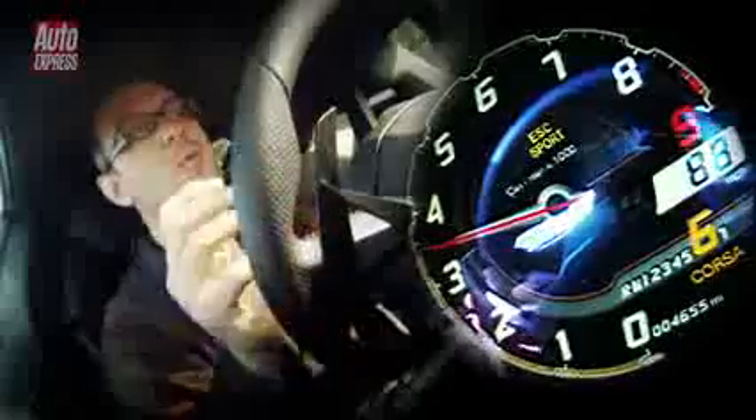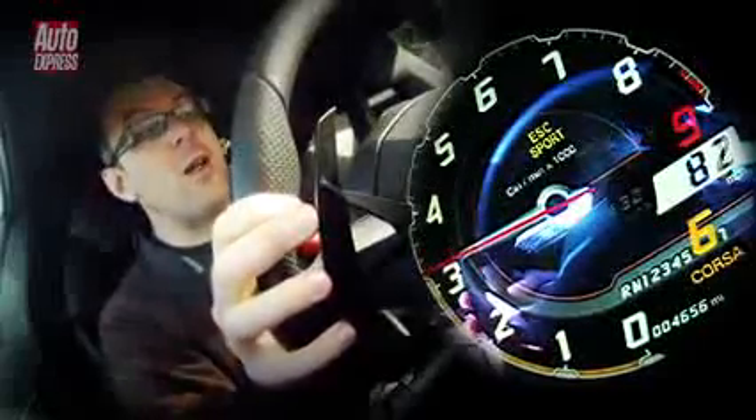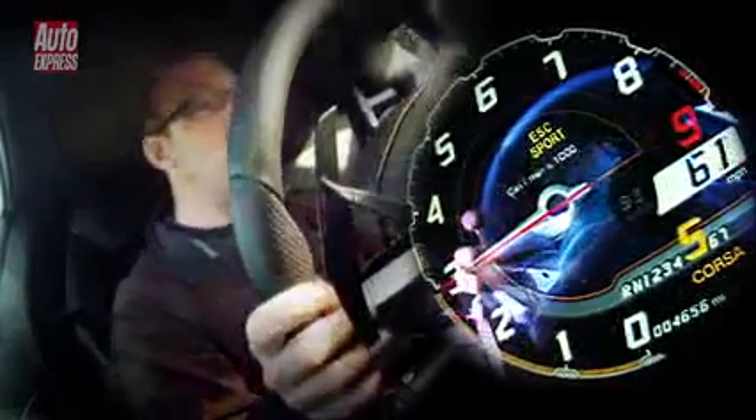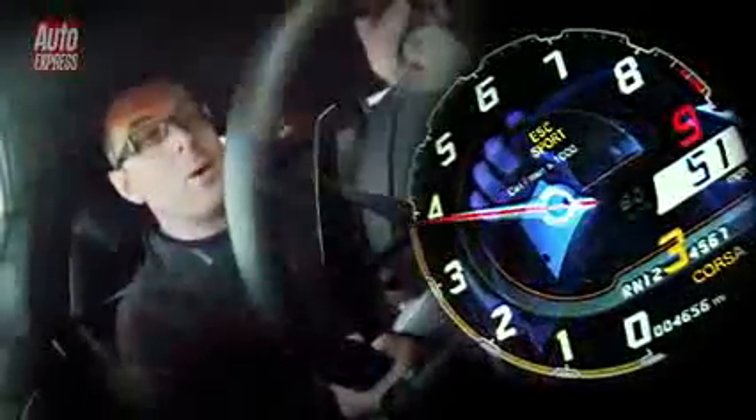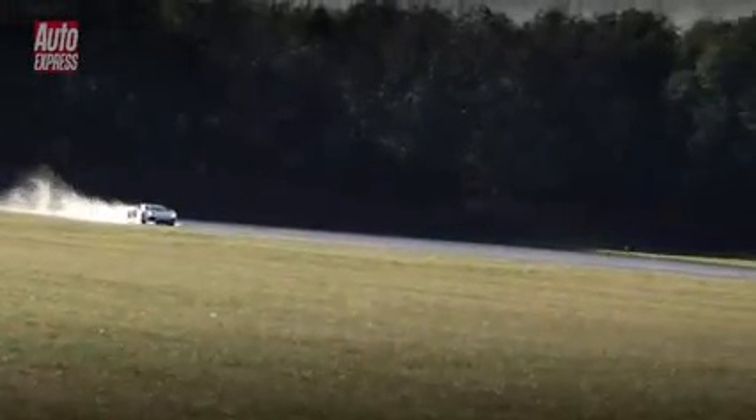We've got a two-mile runway here at Bruntingthorpe, so we're just going to see just how fast the Aventador is. We're going to come round at the start of the runway, down to 4th gear, 3rd gear, try and get a run onto the runway and build up speed. We're down about 50mph now in 3rd gear, accelerating onto the runway, building speed all the way.